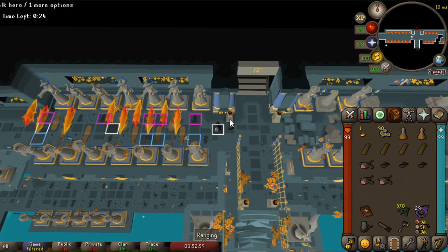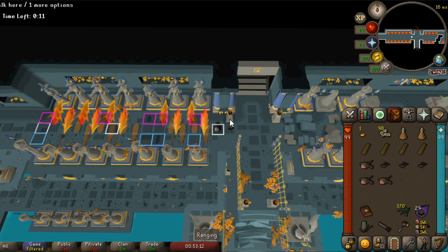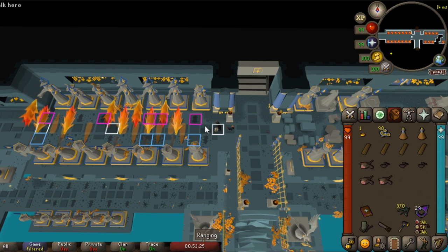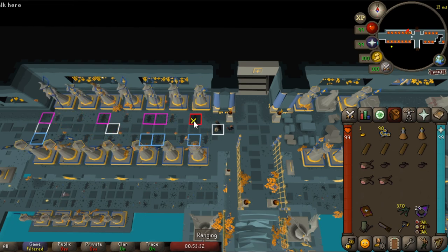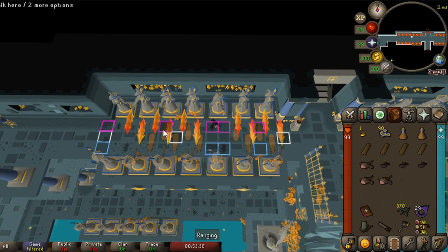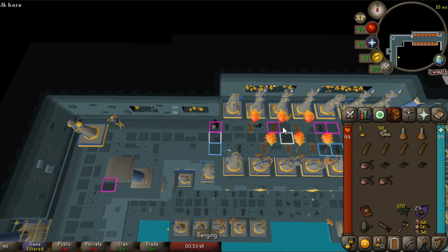On floor five we're on the spot marked from floor four. I'll teach you with tile markers the three routes you can take. The purple is the easiest to learn, then the white, then the blue. For the purple path, stand here when it's safe — if two statues are firing, stand on the purple tile, move forward to the next safe tiles, and make it to the end.